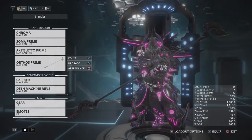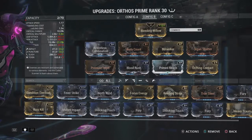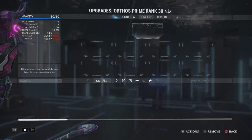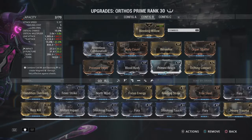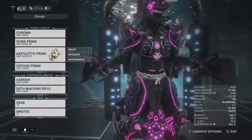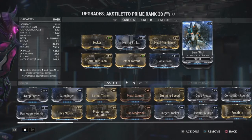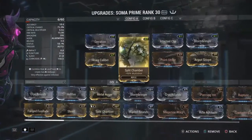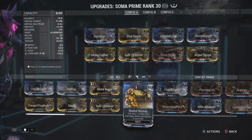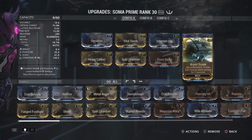We got Axi Letho, Soma, and Orthos Prime. Orthos Prime only has 10% critical chance and 50% status — it is a good weapon though, it's my most used weapon in the game. The build I'm using has it set up for corrosive and status. My Soma build has Argon Scope, Vital Sense, and similar mods. I could put Bladed Rounds on and take something out, but I like it how it is — though I probably should add Bladed Rounds since it gives crit damage on kill.